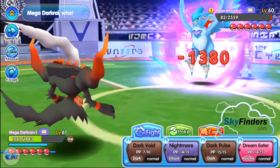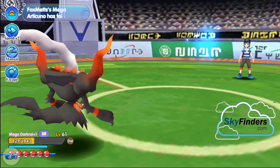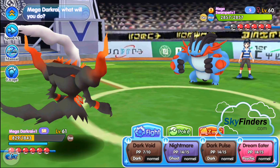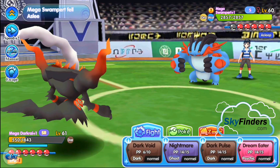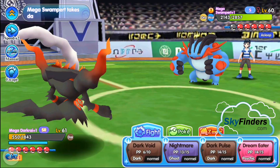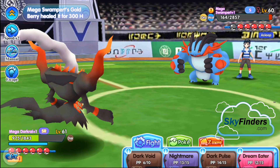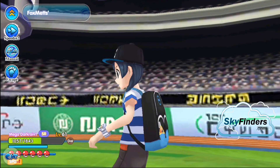Come on — oh, nice damage! Use Dark Void and finish it. Good job. Now it's a mega Strat. I use Dark Void, use Nightmare, now use Dream Eater and heal yourself. Dream Eater now — again Dream Eater and finish it. Nice!